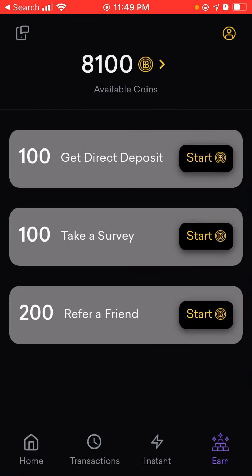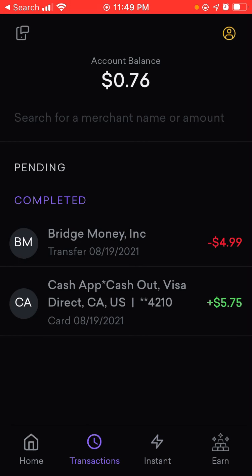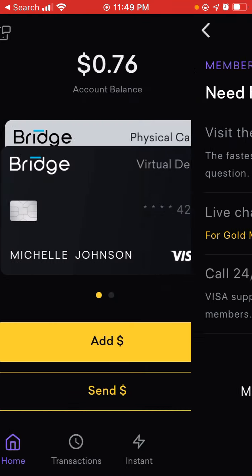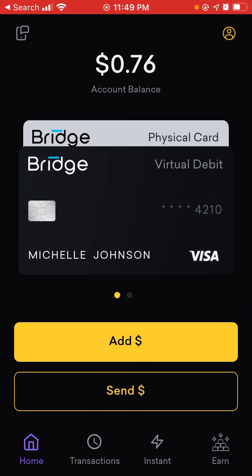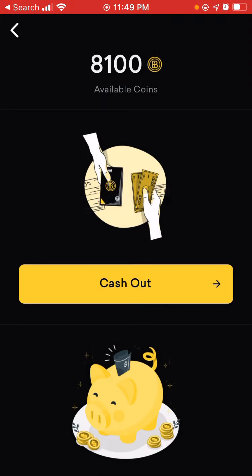This section is for instant send — sending money to your account — and transactions. There's also member support: you can visit the help center, live chat right now for Gold members only, and call 24/7 Visa card support. When you sign up you'll get a virtual and a physical card, which is awesome.